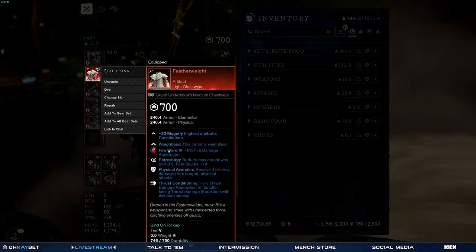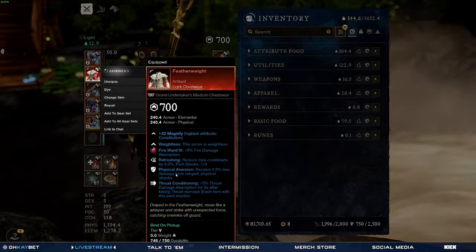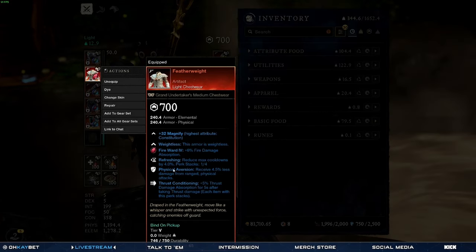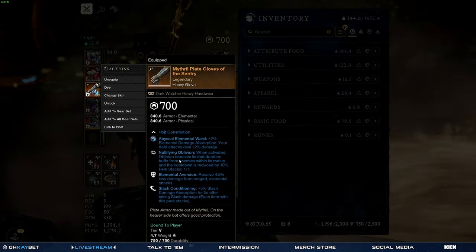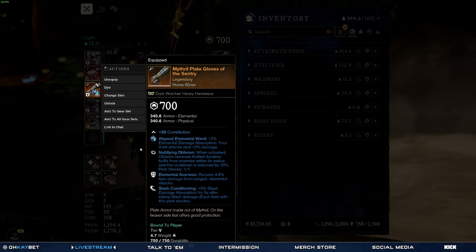I'm running the featherweight so I can stay in light but still have medium resistance. I put thrust conditioning on it, but that was for previous builds — it just fits fine, whatever. It stops bows and fears and things like that. The gloves I have nullifying oblivion, elemental aversion, and slash conditioning — basically just two mitigation perks and a weapon perk.